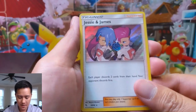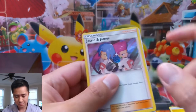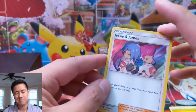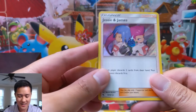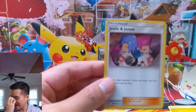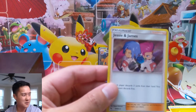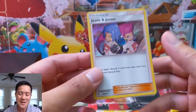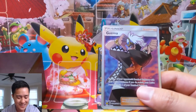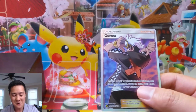Next pack — we have Jesse and James, doing pretty good on those full arts. Oh boy — did we get another one already? Alright, the curse is over! I love that art, but we've beaten the curse right here. It's not the shiny GX, but this one is just as good — Guzma!